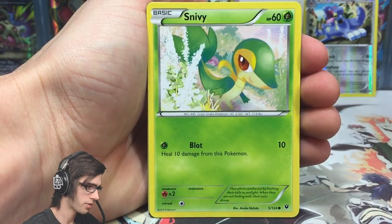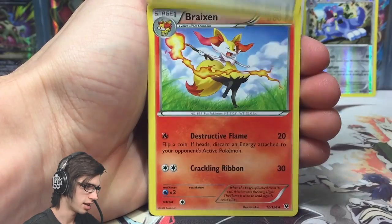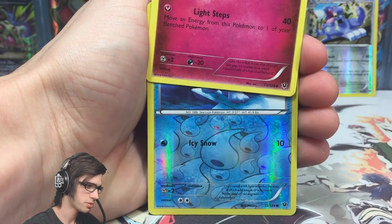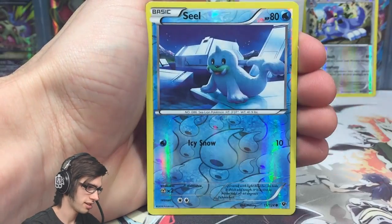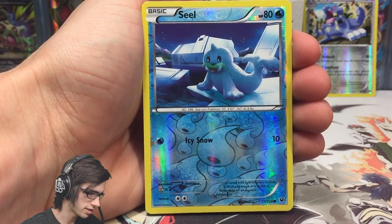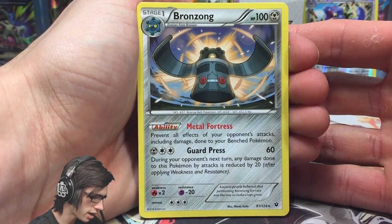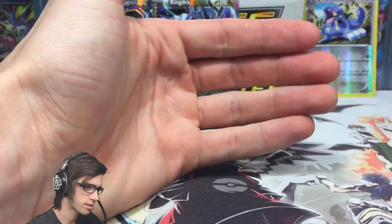We've got a Snivy, Jigglypuff, Fennekin, Double Colorless Energy, Breakson, Whimsicott, a Seal reverse, and a Bronzong regular rare with 100 HP, Metal Fortress, and Guard Press.